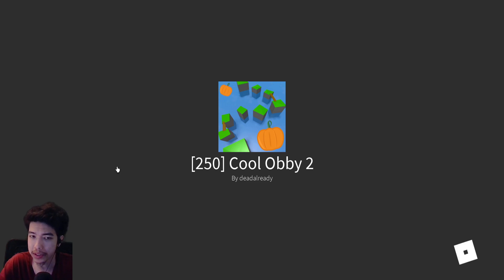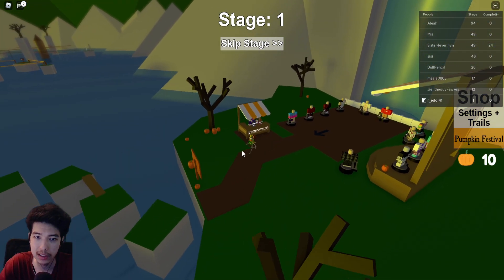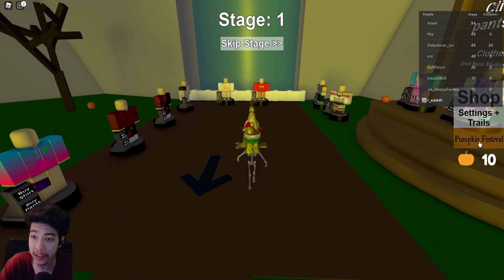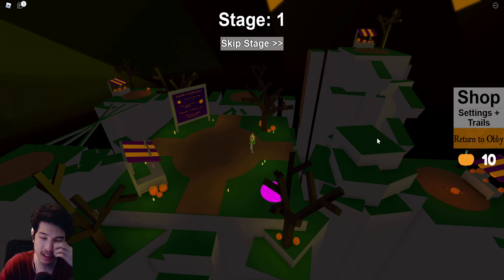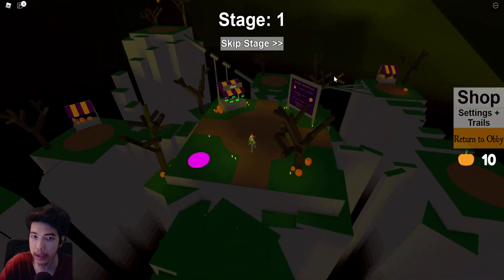Next we did an obby — Pumpkin Fest. This one's very easy. Join the game and click on the pumpkin festival on the right side. Then just jump around — pumpkins spawn around the map and keep respawning. There aren't 10 on the map at once, so just keep running around, zoom out, and you'll find them. Once you collect enough you're done — that's four missions, 400 points. Plus the 300 from dancing, that's 700 points. We need two more.